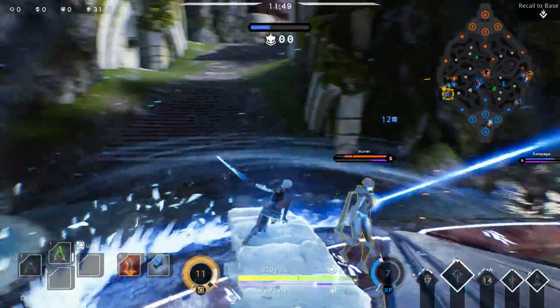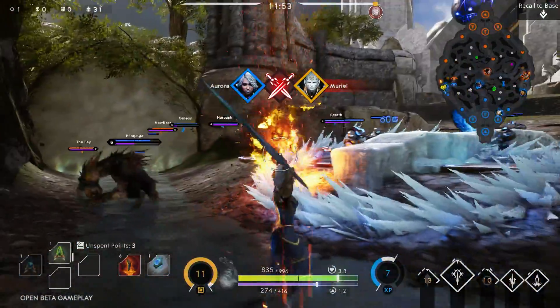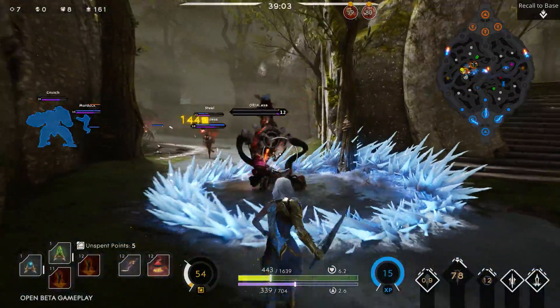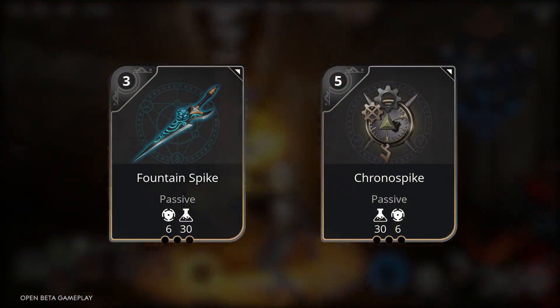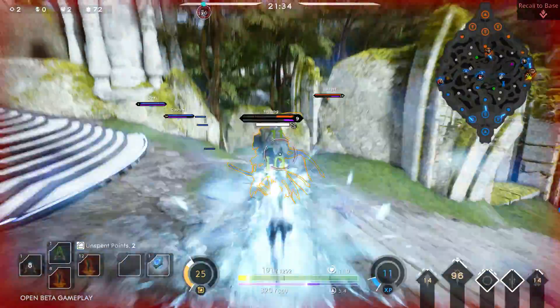Aurora is an extremely elusive crowd control specialist whose abilities allow her to manipulate the cold. A powerful frontline initiator, Aurora uses the cold to freeze her enemies and take what she pleases. Focus on buying cards to increase your power and reduce your cooldowns. Aurora has two mobility tools that make her difficult to lock down.